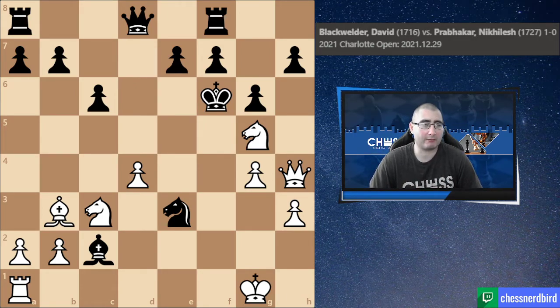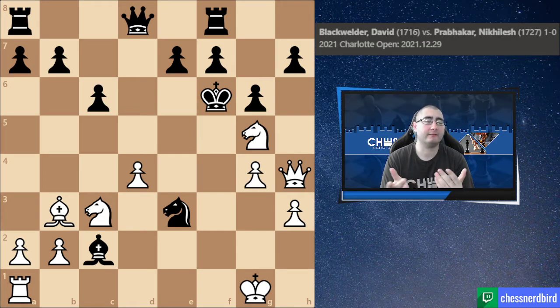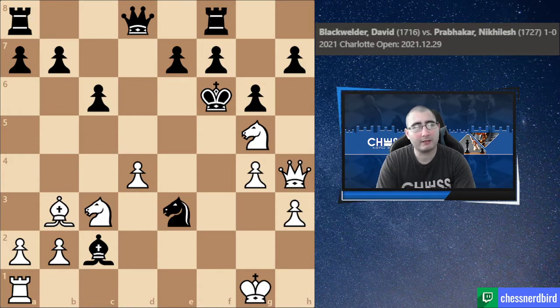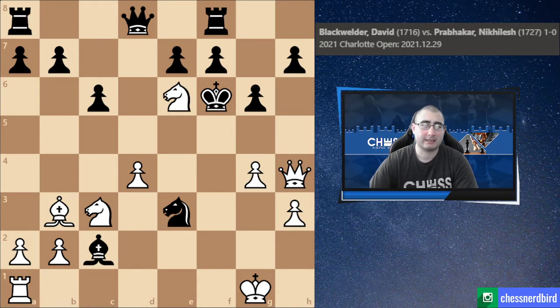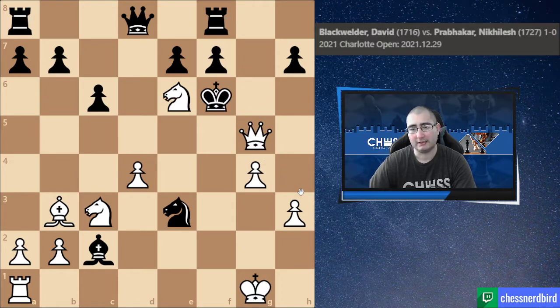At this point I had only used six minutes total from two hours — the first 11 moves took no time at all. Now in this position I used seven minutes to find a mate in two. Take this moment: pause the video and see if you can find the mate in two faster than I did. The mate in two is Knight e6 check. The knight is guarded by the pawn, the king can't come back, the knight guards key squares, and the queen attacks the king. The only move is g5, which walks into checkmate right there.